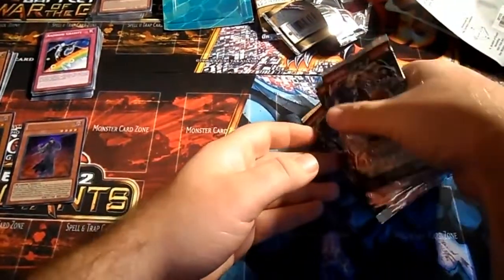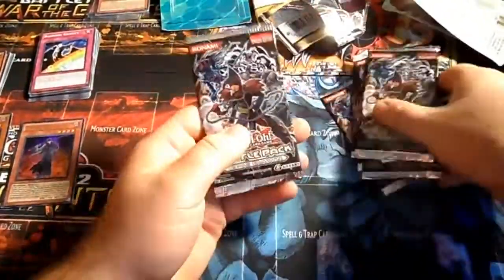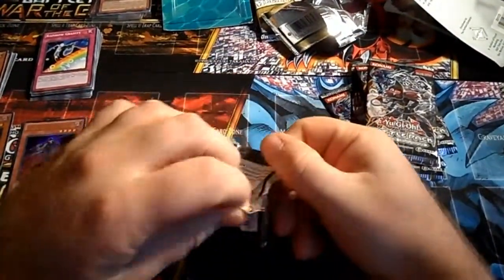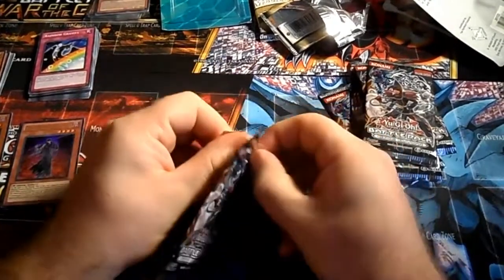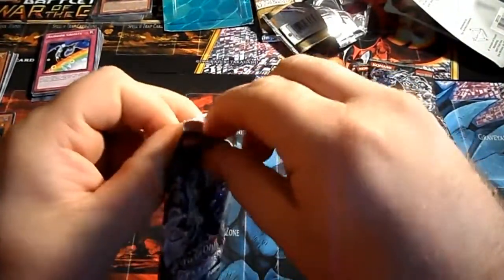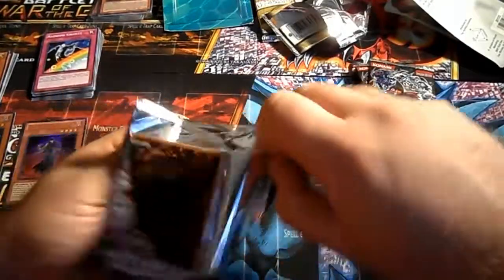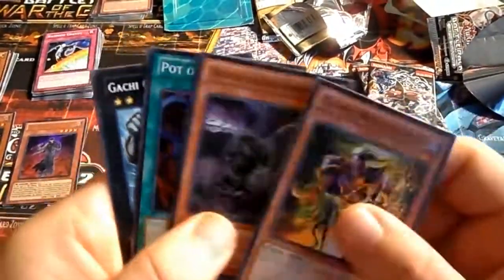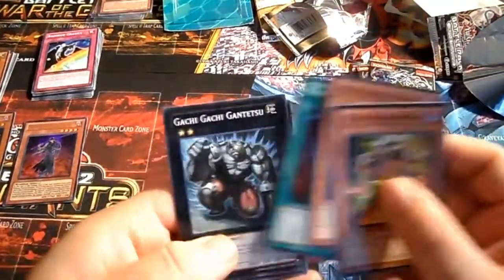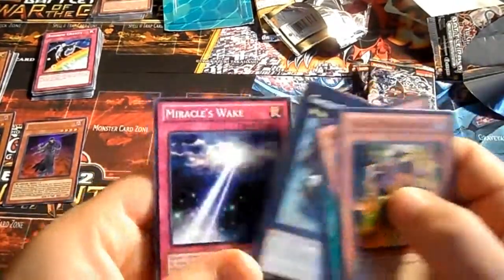Let's go ahead and start opening — we should have eight of these Battle Pack 1 packs, five cards per pack. Pack one: Chaos Necromancer, Doom Calibur Knight, Pot of Greed Star Foil — nice — Gachi Gachi Gantetsu, and Miracle's Wake.